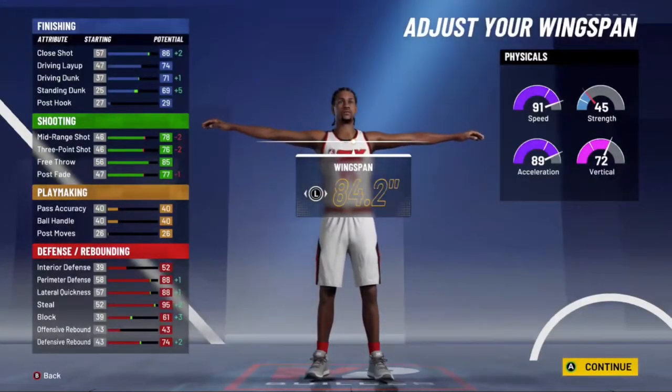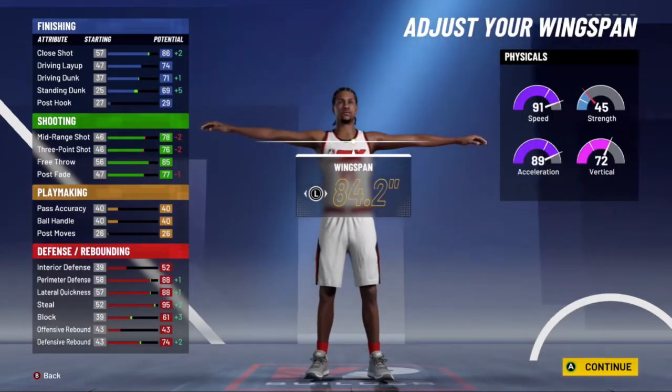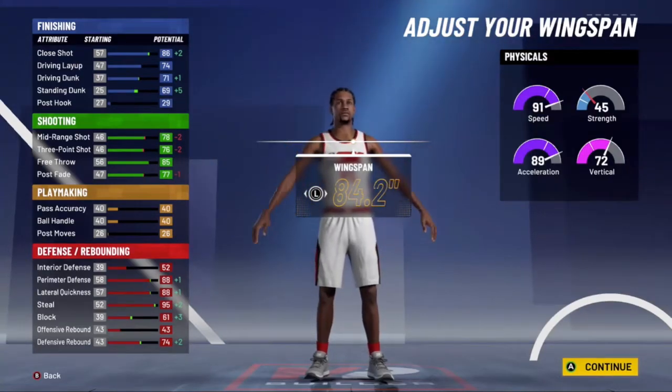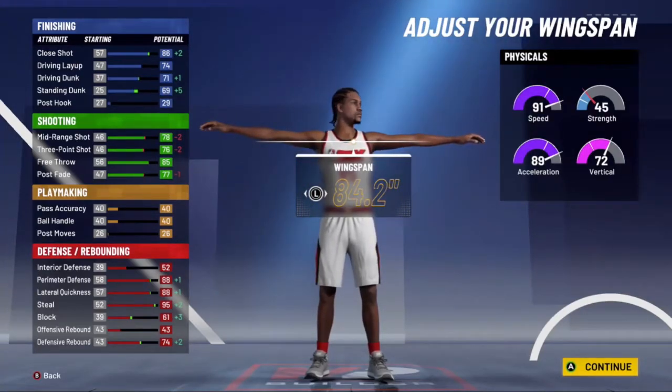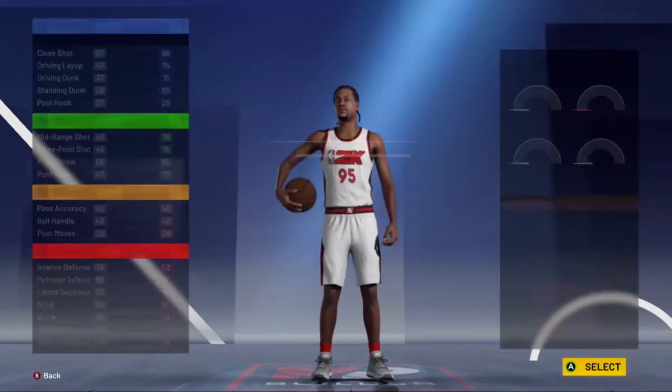That was the build right there. Let's go back and take a look at it. So yeah — 95 steal and 88 lateral quickness with a 76 three-ball. And you still have 91 speed. This build all around is very good. The 71 driving dunk — you can get the alley-oop dunk finishes. Overall, very good build. I think it's the best lockdown of the game.